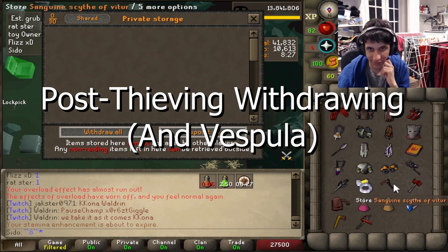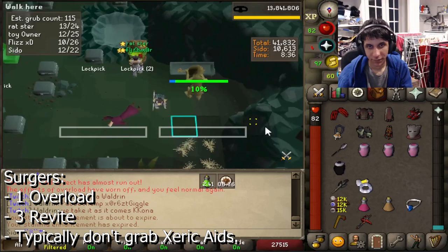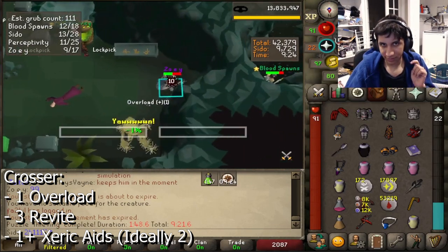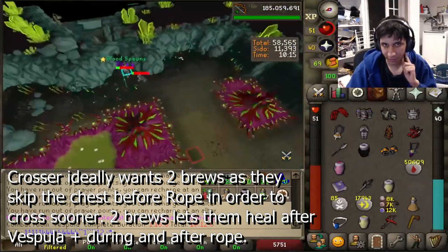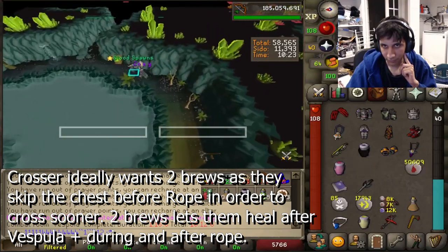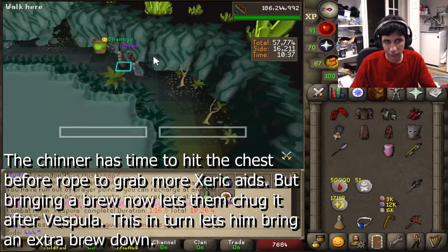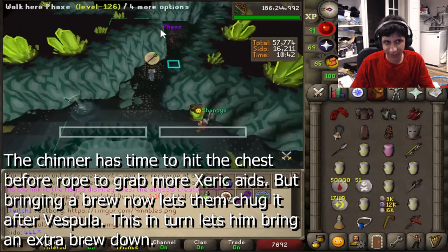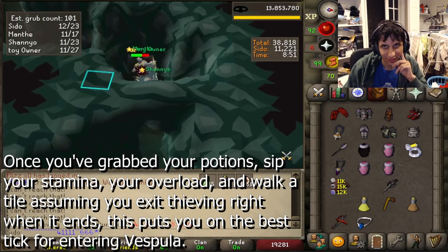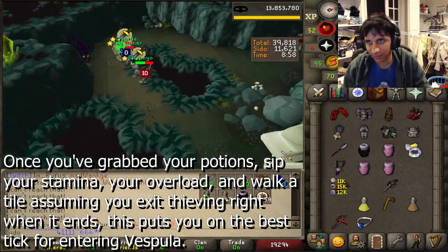Now let's talk about what you want to start withdrawing post-thieving — this is very dependent on your role. If you're a Surge, grab three revites and an overload, and try to leave the Xeric aids for the other two roles. The Crosser usually grabs three revites, an overload and one or more Xeric aids, leaving at least one for the Chinner. The reason the Crosser grabs more brews — usually two — is so they can chug a brew after Vespula dies. They usually skip the chest before rope to cross as soon as possible, so having a second brew lets them heal during and after rope.